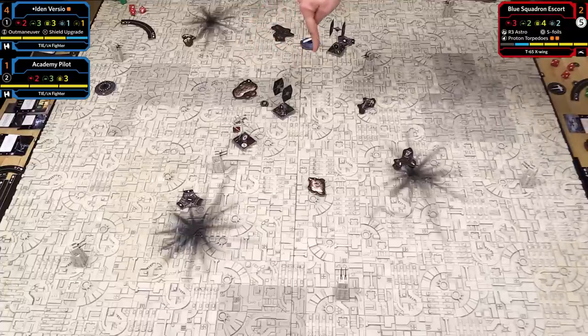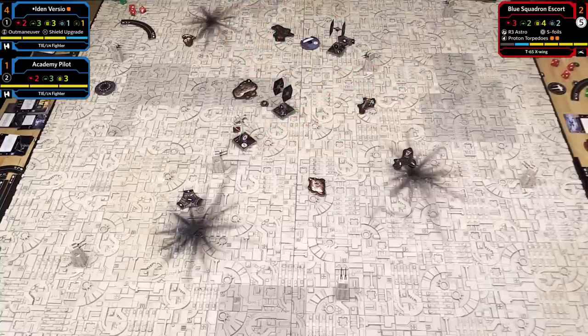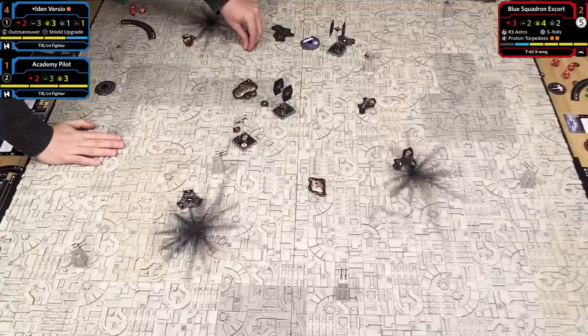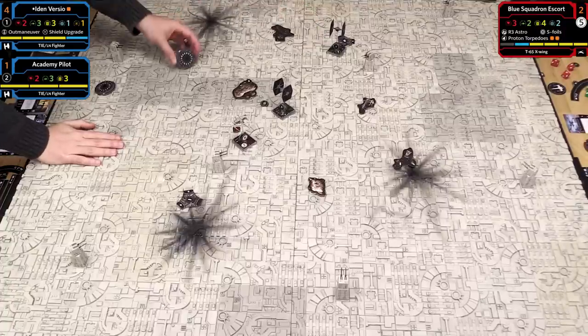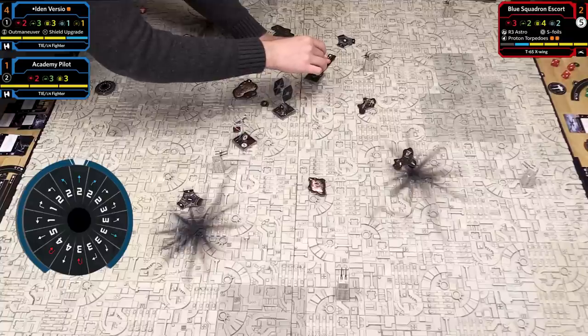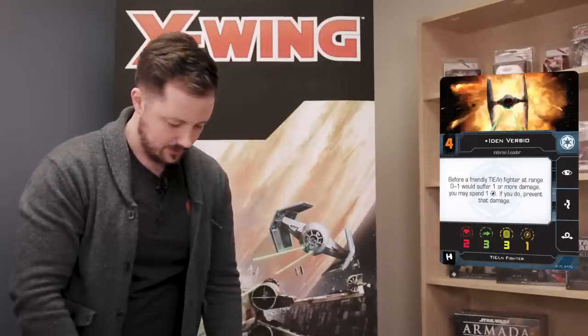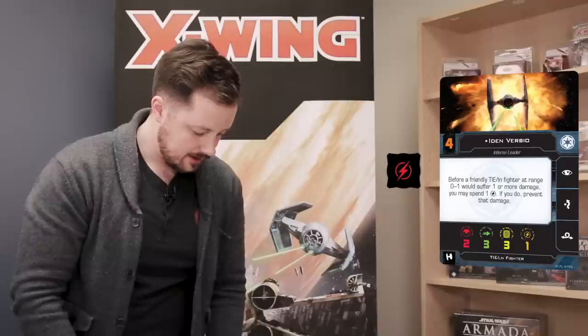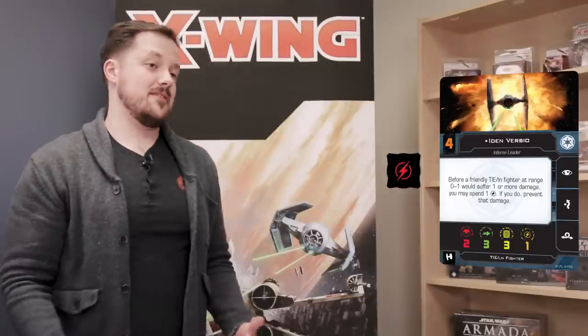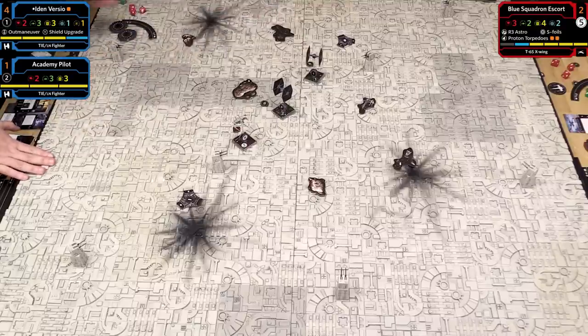Iden takes a two forward. Then she has an ability: before a friendly TIE LN fighter at range 0-1 would suffer one more damage, she can spend her charge to prevent that damage. She can't recharge it, so that's a once-per-game thing. She takes a focus token and we go to the engagement phase. Iden has Outmaneuver: if I'm not in the defender's firing arc, the defender rolls one fewer defense die.